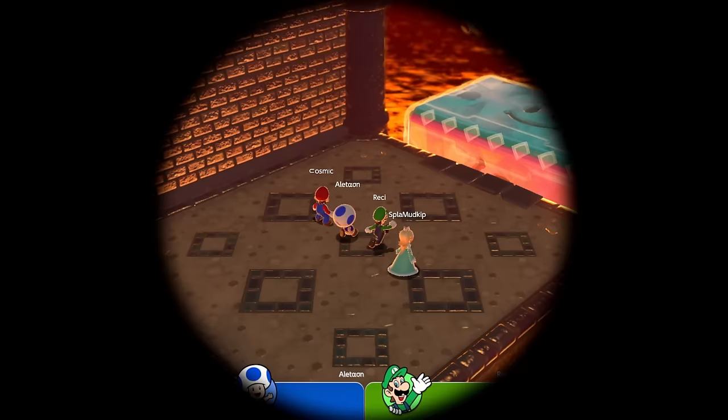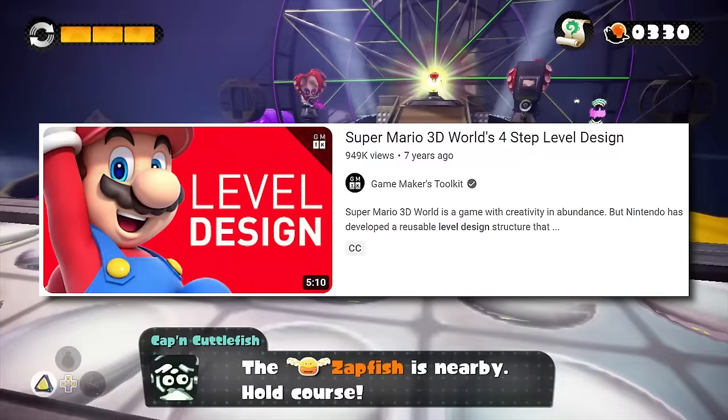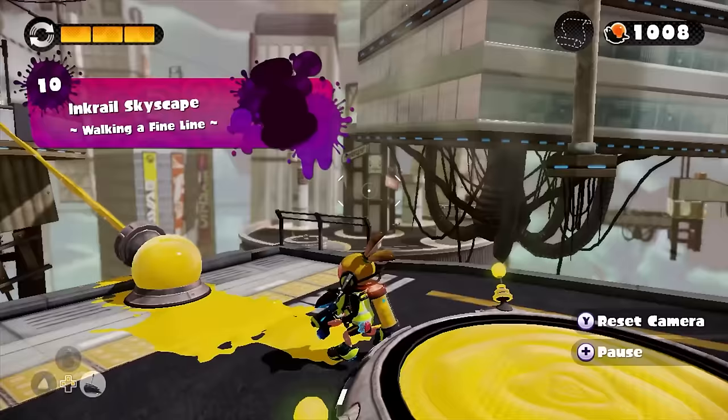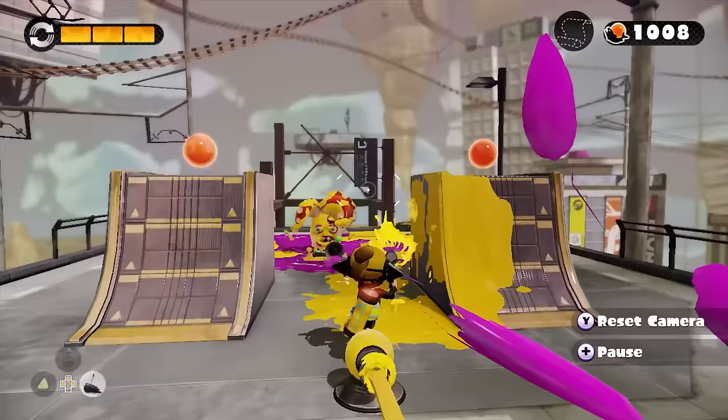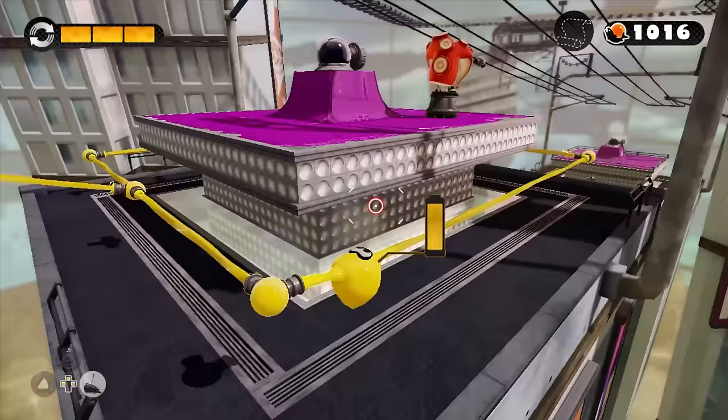Nintendo is famous for four-step level design. Look at any 2D Mario or any of the linear 3D Marios. There's a really good video by Mark Brown on Game Maker's Toolkit about this exact topic. Step 1: when you come up with a new thing for the player to do, show it to them in its simplest form — an ink rail going like 10 feet forward. Depending on the difficulty of your game, you normally want to do this in a safe environment. Step 2: develop the idea. Experiment with the mechanic to figure out what makes it fun. Step 3: spin a twist on the idea — force the player to think about the mechanic in a different way. Step 4: the exam — test the player's knowledge and skill with a final challenge. The level ends and you move on. Introduce. Develop. Twist. Test.